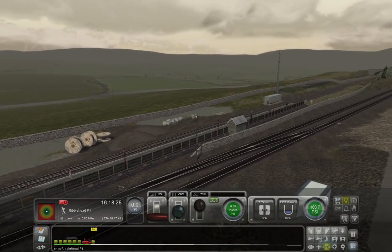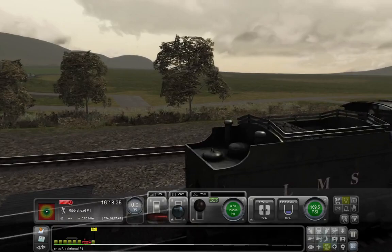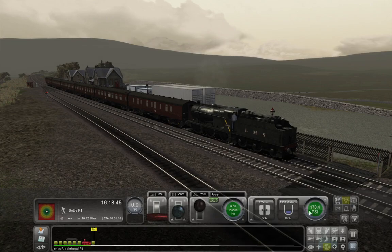I love the backdrop of the Settle-Carlisle — just moors, large hills, viaducts, tunnels. And it's a very large challenge to get a steam train over the entirety of the route. This is a relatively simple task, but when it comes to crossing the entirety of this, it's quite the slog.